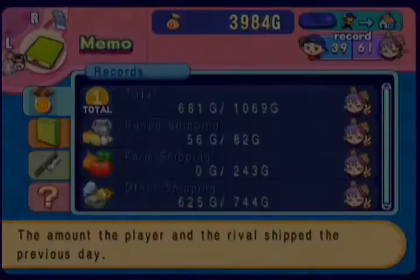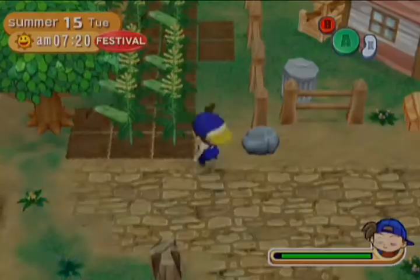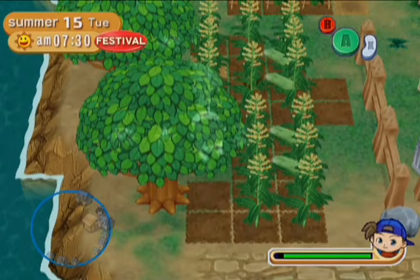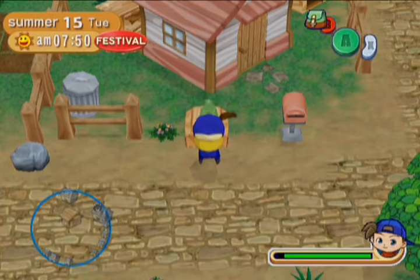I wanted to buy more land — like the one at the center of town. Let me see if I can find it on the map. The one you could get at the beginning of the game. It's a really good location for getting around town, although the riverside one isn't that bad either. But I just want to clear more land so I can plant more. That's the one thing I do miss from A New Beginning — no stupidly restrictive inventory management.